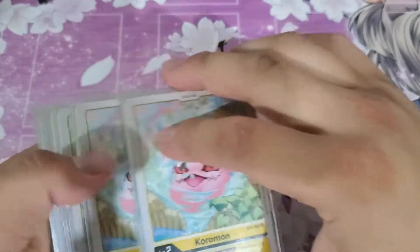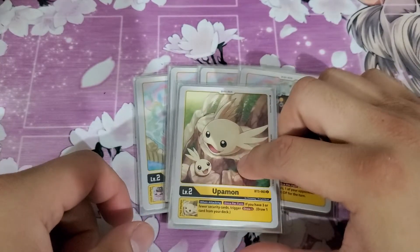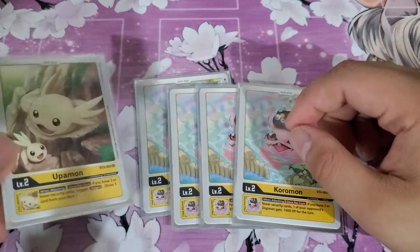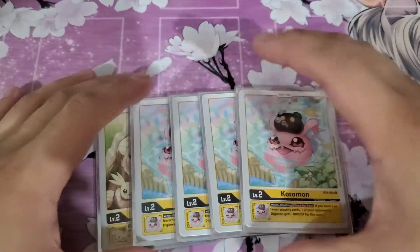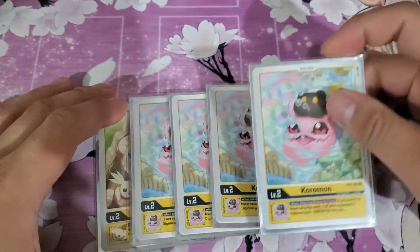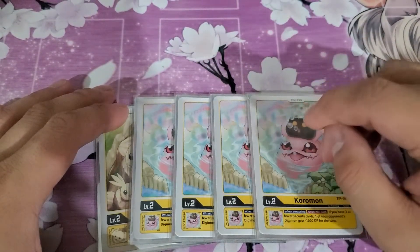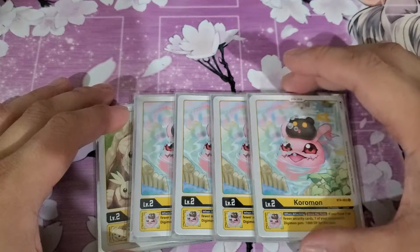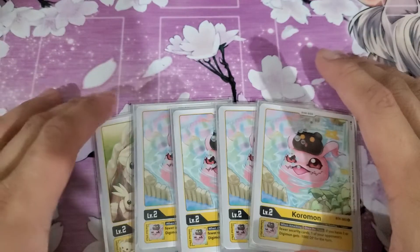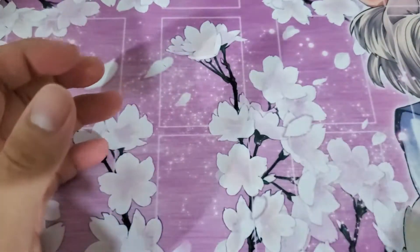Starting with the Digitama, or the babies. I'm going to run 4 Coromon and 1 Upamon. The Upamon is appropriate at 1 — drawing cards when at 3 or less security is really good. The 4 Coromon also helps a lot because that extra 1,000 DP can get rid of blockers — like with the yellow WarGreymon, get rid of a 4,000 blocker and then the 1-cost blocker. Nothing special, but the numbers are appropriate for the Digitama.